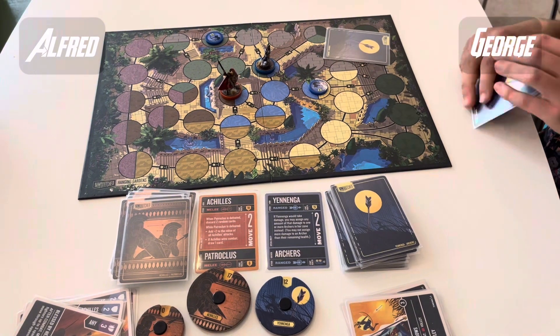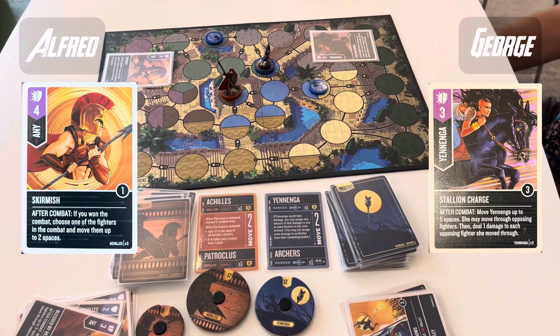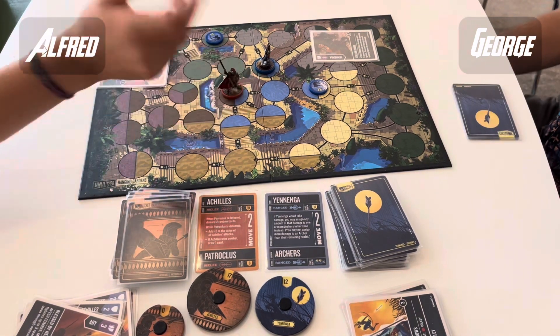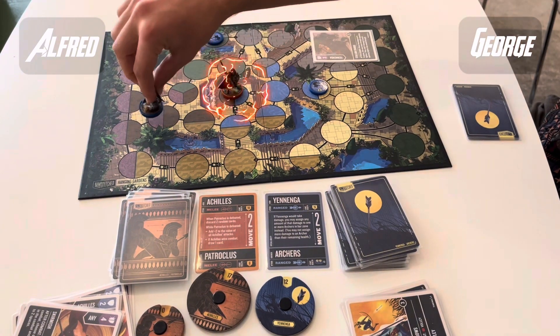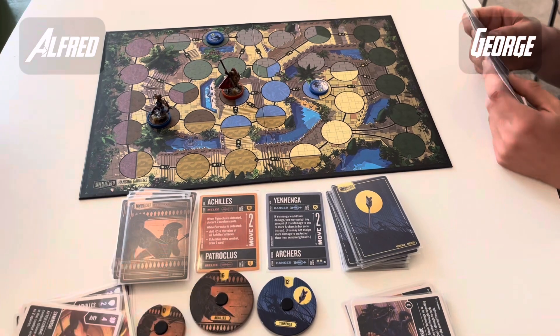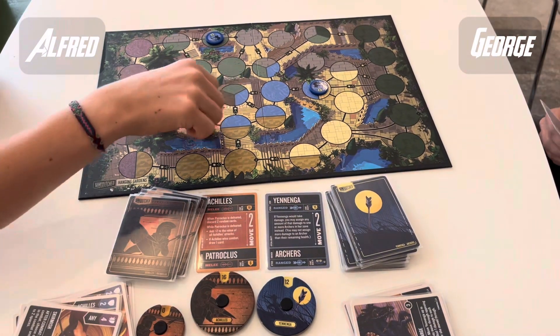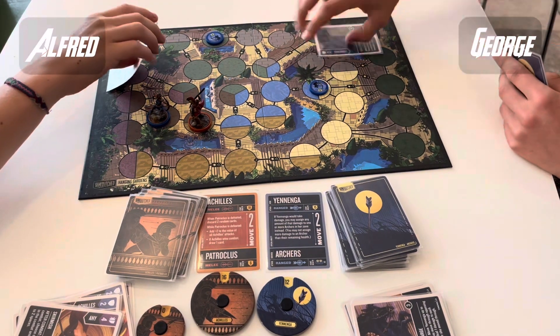Drawing a lot of cards for Achilles, which is interesting. That's Stallion Charge into Skirmish — Yanenga taking the shot. No combat damage through, but that does mean George can run up into Achilles. Alfred declines to move — he can't outrun the stallions anyway. Achilles does take a couple of damage, but is still only on 16, having only taken 2 damage total. Yanenga is down to 12, but the archers are still looking pretty healthy.